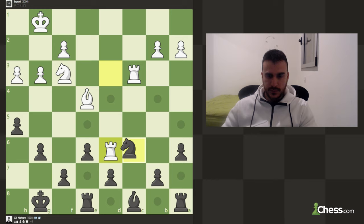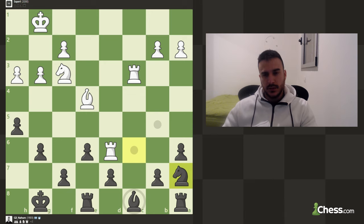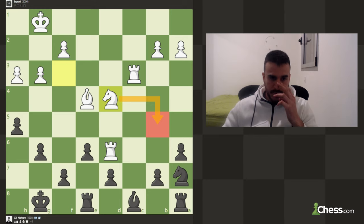We can't really play with tempo here, but we can maybe go for knight b5 because then we've got a very nice fork between those two pieces. Let's see how he handles that. Stopping b5 by playing the knight there.